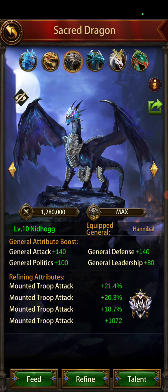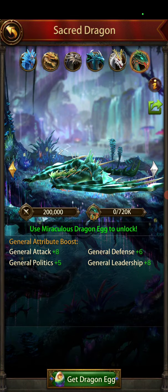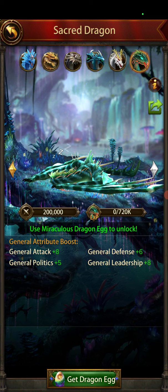For your mount dragon, you want mount troop attack. For your siege dragon — I don't have Cochion but on my Fafnir I also refine siege troop attack. Generally, whatever troop type you're attacking with, improving that attack buff is going to be the most beneficial thing you can do.